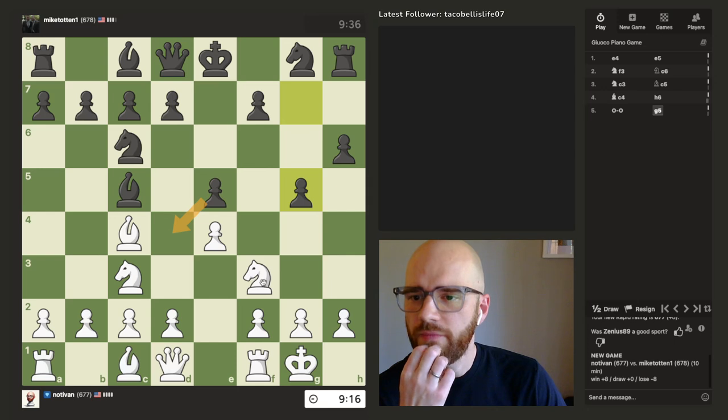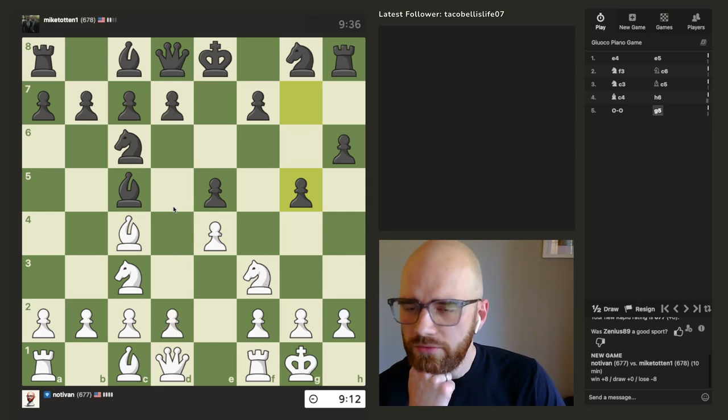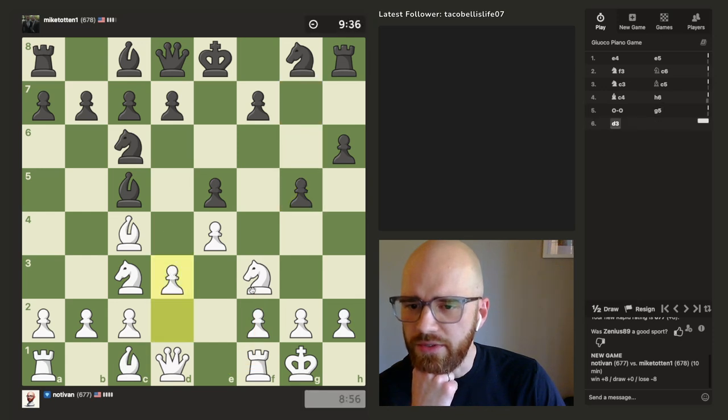So if he takes, I have one, two... I may come out behind if I push. I want to leave E1 open for my knight. I think what I'll do is this, and then in a worst-case scenario I can just jump here if he decides to push his G pawn, which I have a feeling he might.